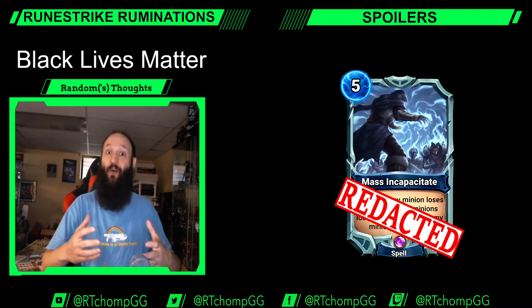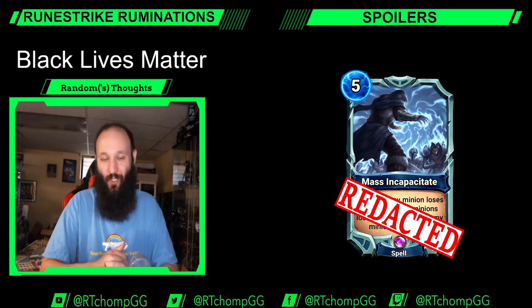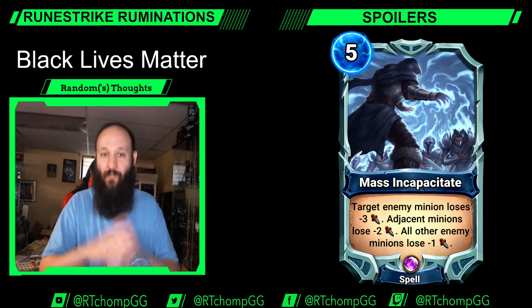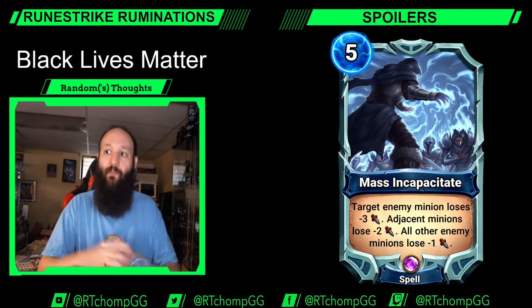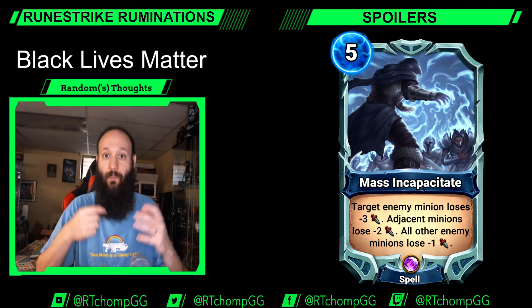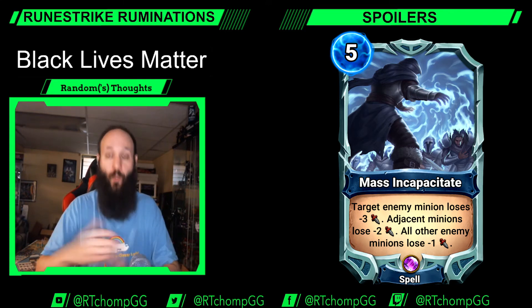In this particular case we have an Order spell coming up — as you probably saw in the transition — and the card is Mass Incapacitate. Take a look at that beauty: it's a five-cost Order spell. Target enemy minion loses three attack, adjacent minions lose two attack, and all other enemy minions lose one attack. This is a pretty impactful card — it's pretty significant what happens to your opponent's side of the board.